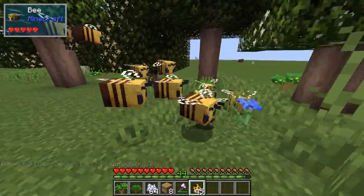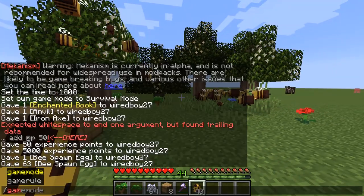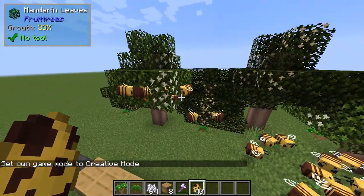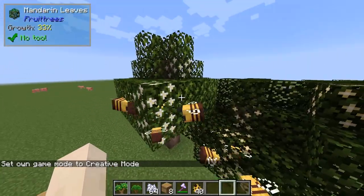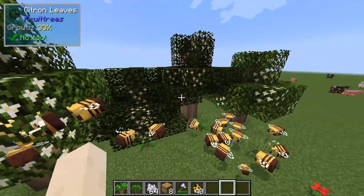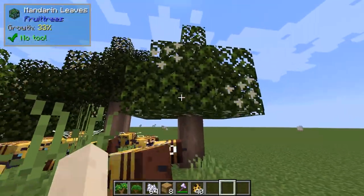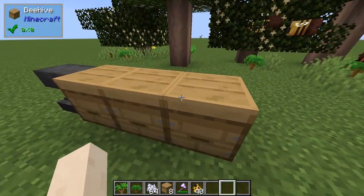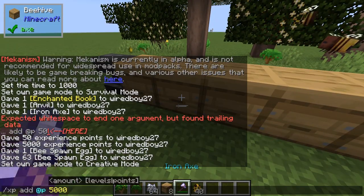So let's see what happens if we put a load of bees down. This should eventually cause some of these leaves to change. So while we've got all these bees around — might need loads of them.